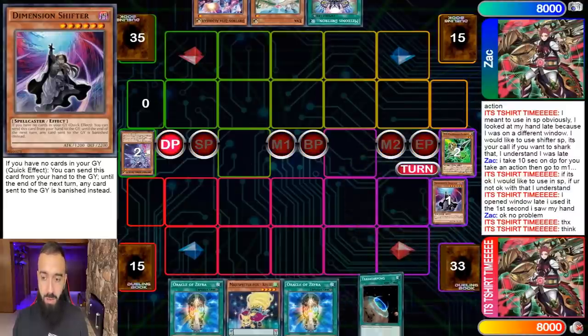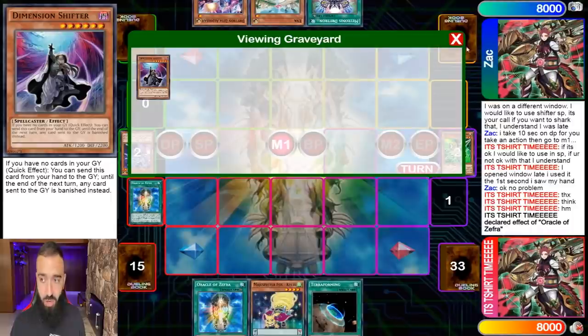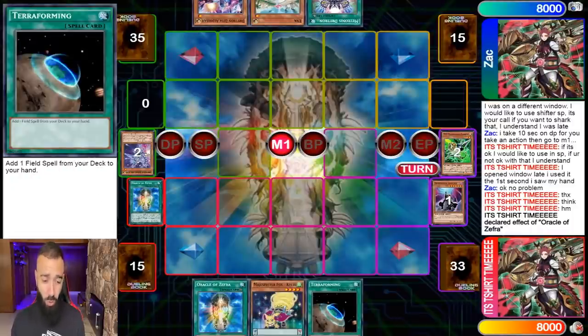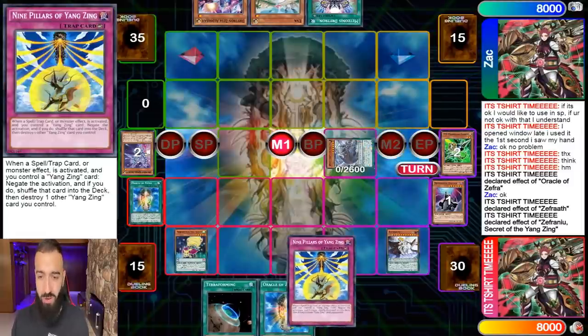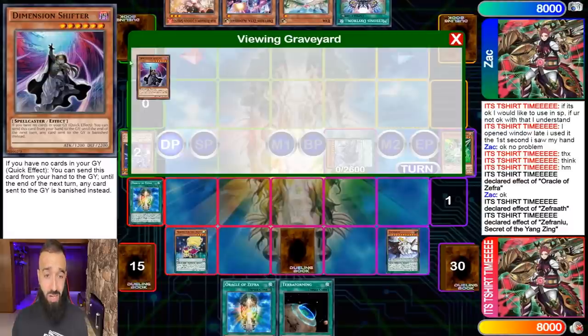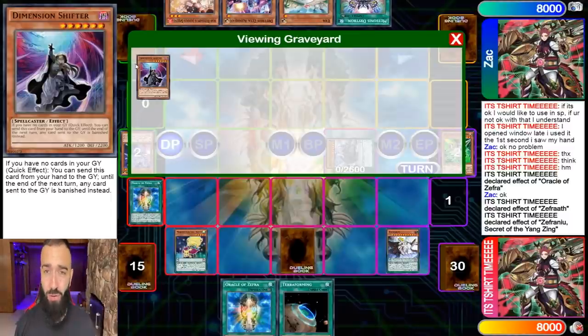And then I go Gamma on one of them and he passes his turn. That's the beauty of having Dimension Shifter and Gamma. But now there's a big problem — I literally have three Oracle of Zephyras and a Kyubi. I can't even attack him. I'm just going to pendulum summon a Zephyra Nui and do nothing else. I have to hope he has nothing in his hand. D-Shifter is good because it stops them for a turn, but when you combine it with Time Star, it stops them forever.